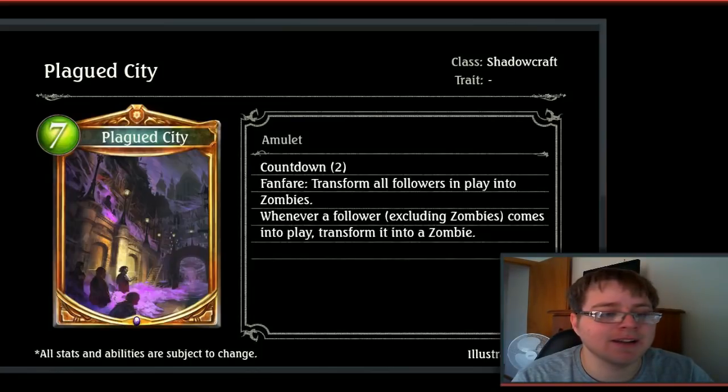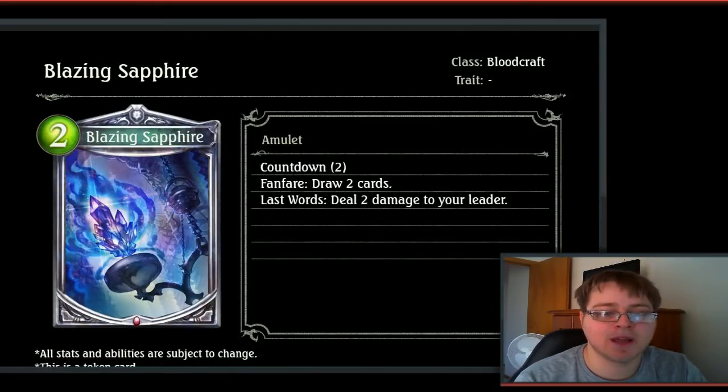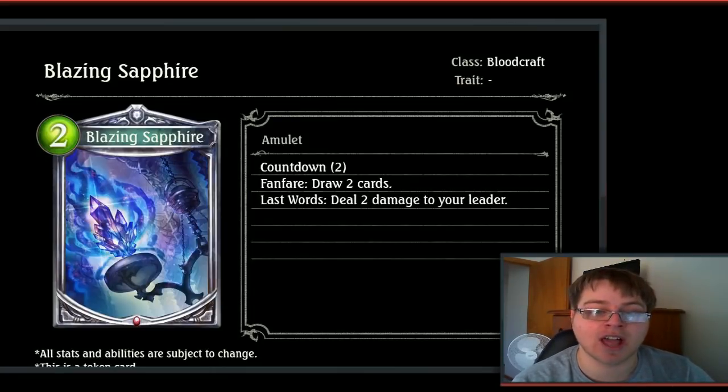Then we have Alexandrite Demon, a 2-drop 2/1 blood silver card. Fanfare: choose, put a Blazing Sapphire or a Blazing Ruby into your hand. The Blazing Sapphire is a 2-drop amulet for blood. Countdown 2. Fanfare: draw 2 cards. Last word: deal 2 damage to your leader. Getting the draw 2 is going to be important in most matchups. Dealing 2 damage to your leader is a little bit of vengeance energy. Overall I think we're going to be leaning towards a more control style vengeance deck over an aggro style vengeance deck, at least with what we've seen so far.